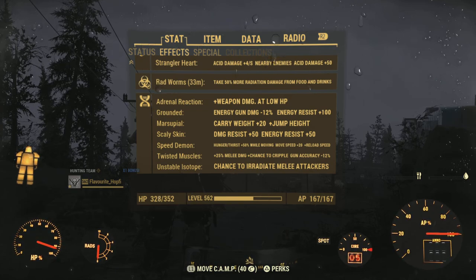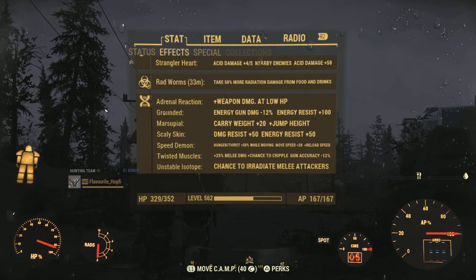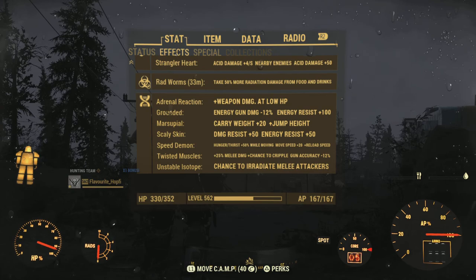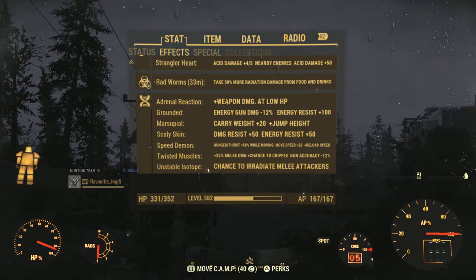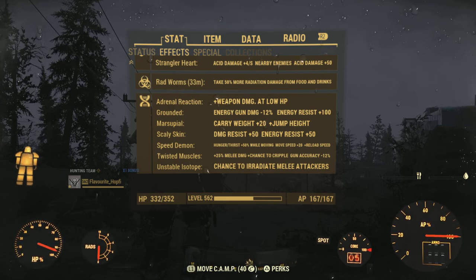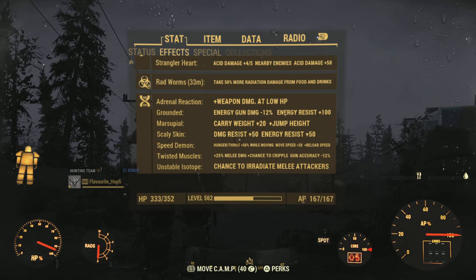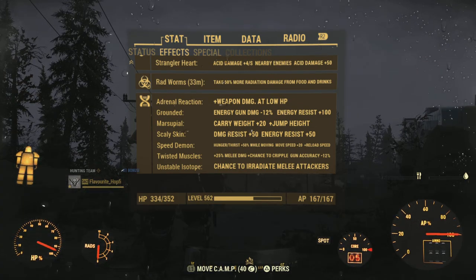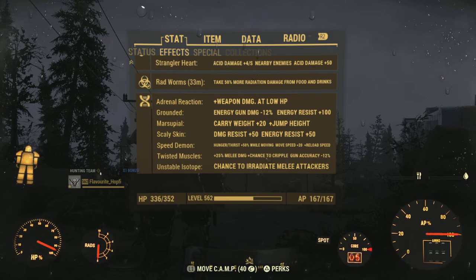Then we do have Scaly Skin — similar to Grounded. The benefits aren't too crazy; 50 damage and energy resistance will hardly be noticeable. But since the debuff, which doesn't appear here, is just minus 12 Action Points — also very negligible — we might as well drop that mutation on as well.